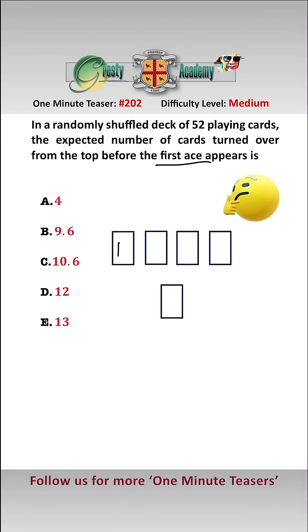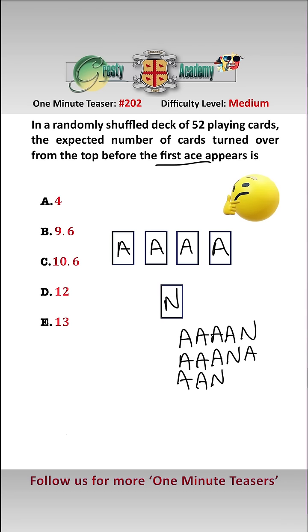There's a neat way to solve this. We're looking for the first ace, and there are four aces in the deck — we don't need to distinguish between them. So there are the four aces. Let's take another card which is a non-ace and see how many ways we could arrange these five cards. We could have: ace, ace, ace, ace, non-ace; ace, ace, ace, non-ace, ace; ace, ace, non-ace, ace, ace.